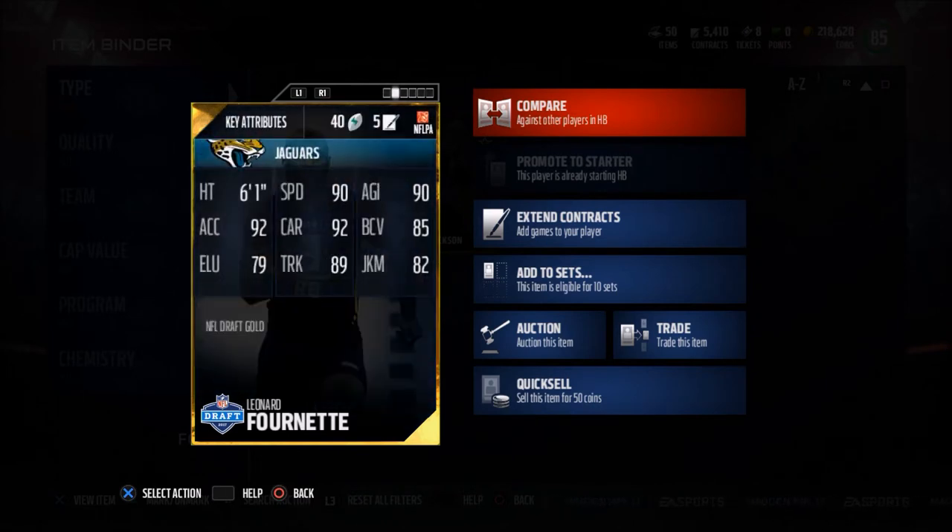The best thing about this guy is his balance. Take a look here — he's 90 speed, 90 agility, 92 acceleration, 89 trucking. What that means in essence is he's going to get some pretty good animations. At least that's what I've found for this guy.